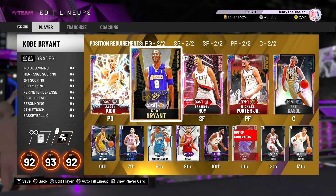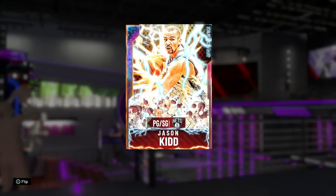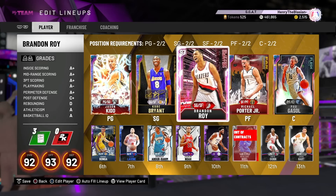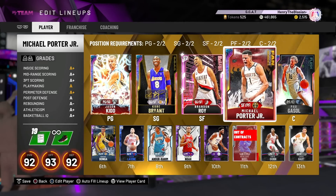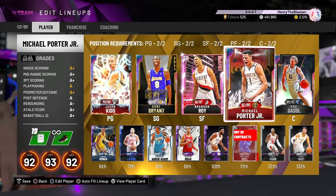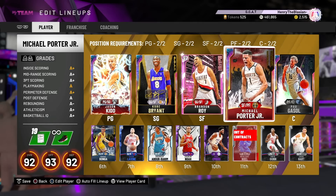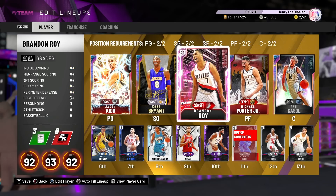Kobe Bryant got updated — he's got a smoother jumper now, looking forward to using it. Last episode we finished 5-1, pulled a Galaxy Opal Jason Kidd, who has a dynamic duo with Vince Carter. The episode before we got Galaxy Opal Michael Porter Jr. I challenged you guys to get 5,000 likes, and you did it, which means we get to open a pack to start off this episode. Last time we did that, we pulled a Pink Diamond Brandon Roy.